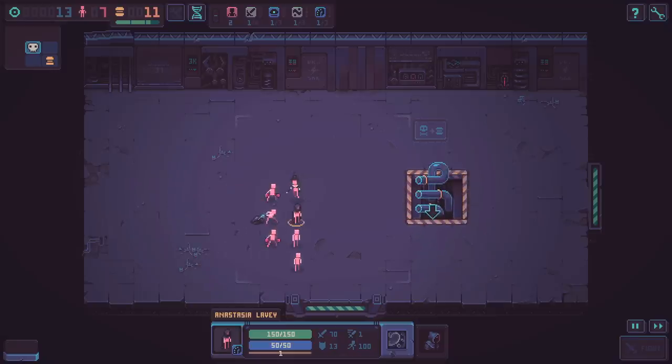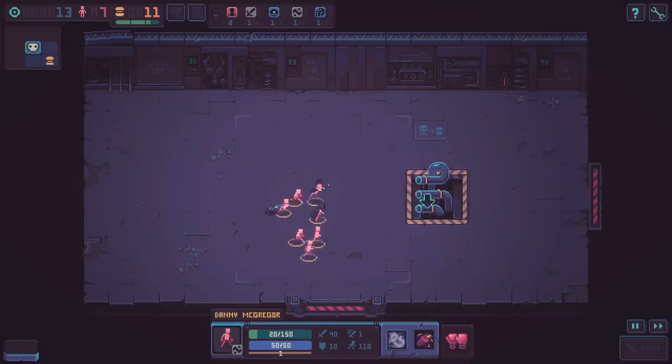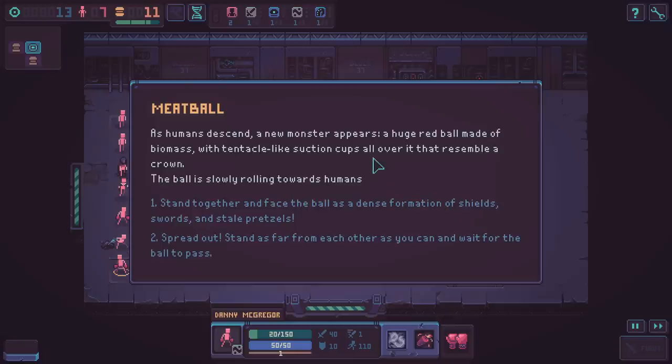I don't know what that thing is but I don't want to do it. Oh, we just go inside it? The humans get inside the tube - they do little woos when they go in. As the humans descend, a new monster appears: a huge red ball made of biomass with tentacle-like suction cups all over it that resemble a crown. The ball is slowly rolling towards the humans.